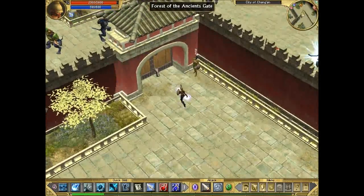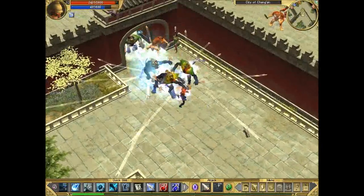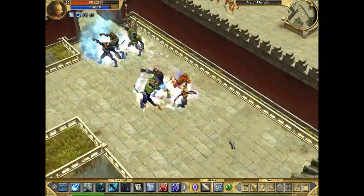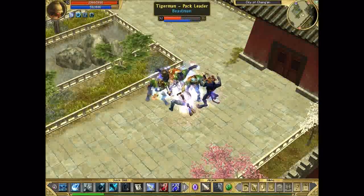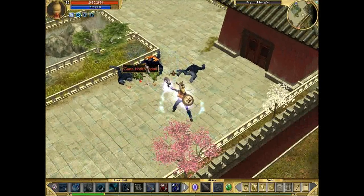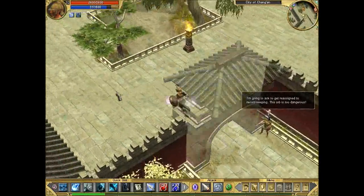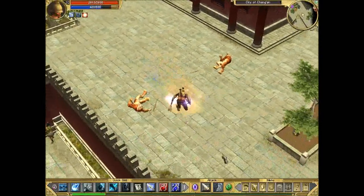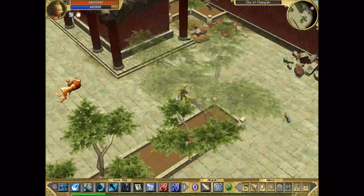We go this way, gonna fight a bunch of Tiger men — pack leaders and stuff. Gotta prepare for that because they're all gonna come in and attack us. There's like four, five — yeah, five of them. We're gonna get away from the battle stand and activate our Colossus form to take them all on like a tank. It's too bad the Colossus form doesn't last too long. Alright, just finish these guys off as well.